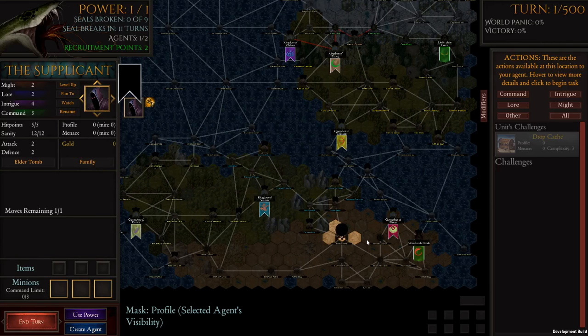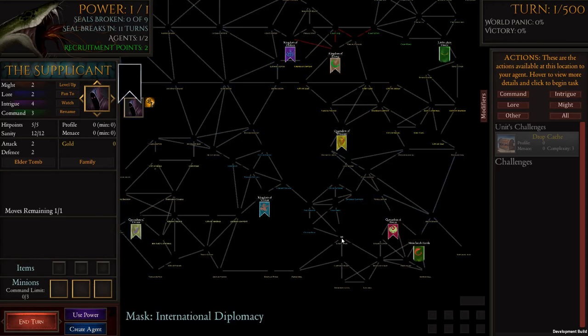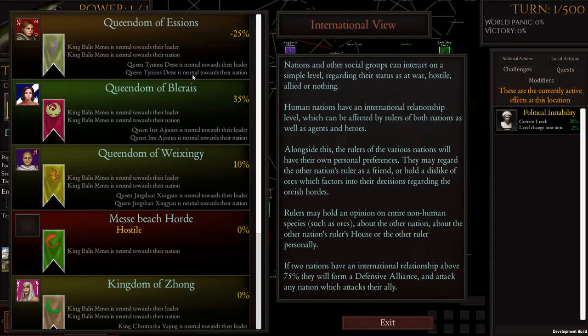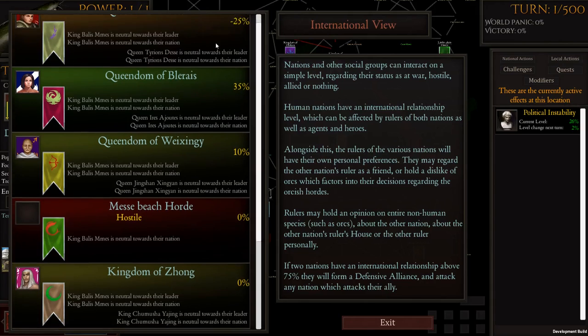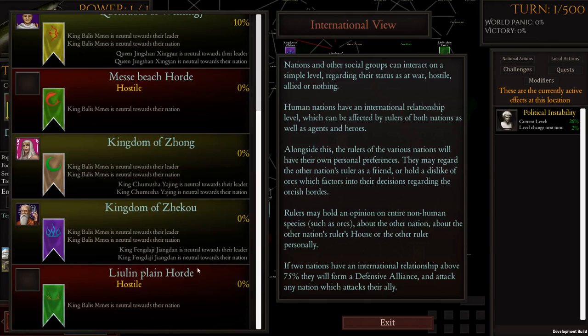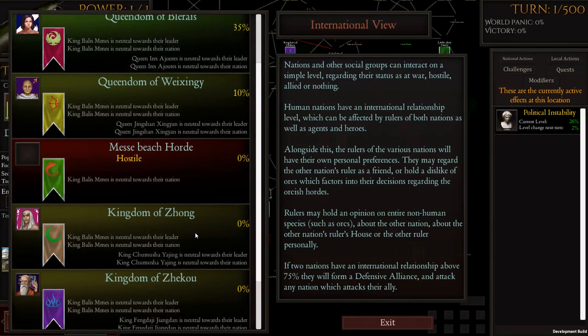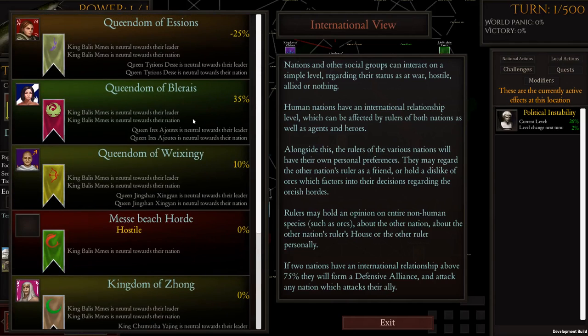Number three is the international diplomacy. If I click on a group we can see a red pattern — these guys are possibly at war with each other. We've got tensions up through that side. Hostile with the Lewin's Plain Horde — they're always going to be hostile with the hordes. There are tensions there, but it's not really something we have to worry about right now.